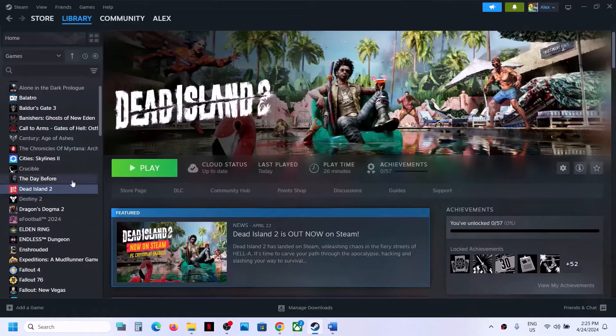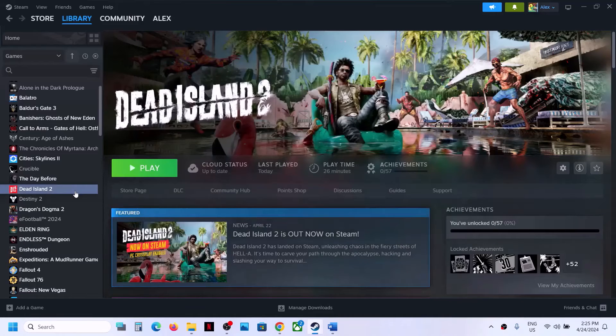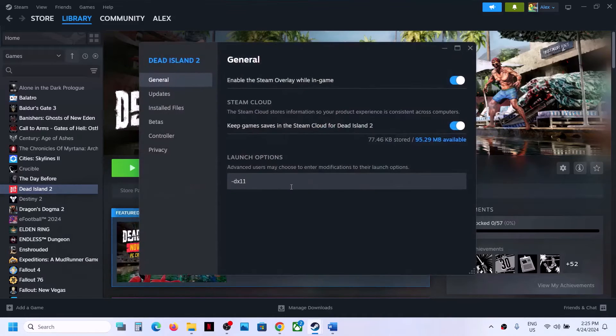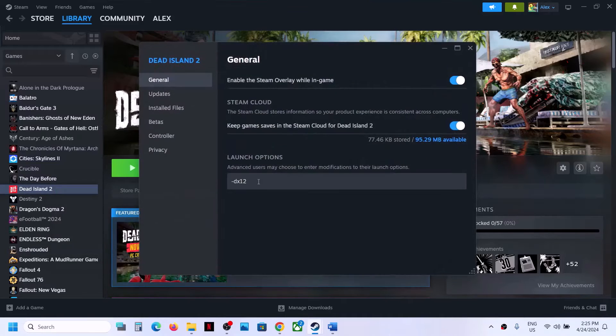The next step is to try DX11 or DX12 in the launch options. Right-click the game, select Properties, and in the Launch Options field type '-dx11'. Close and launch the game to check. If that doesn't work, change it to '-dx12' and check again. If neither works, remove the launch option entirely.